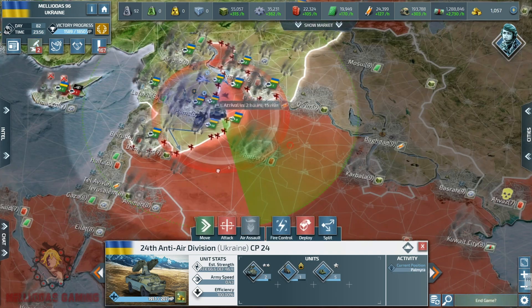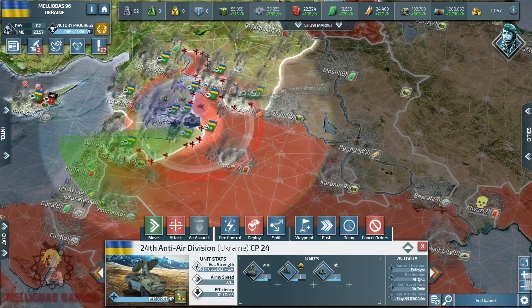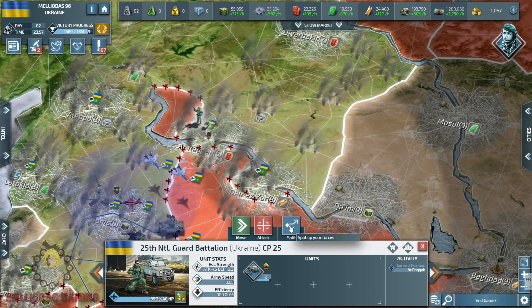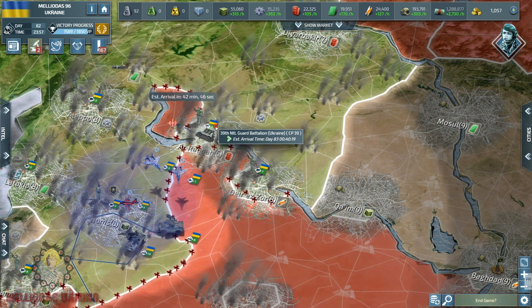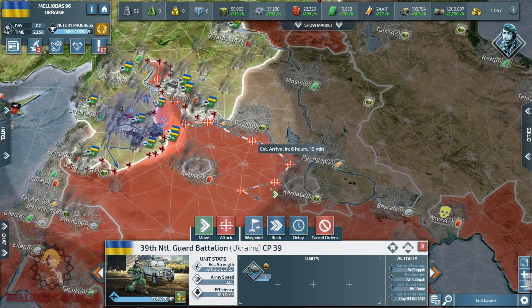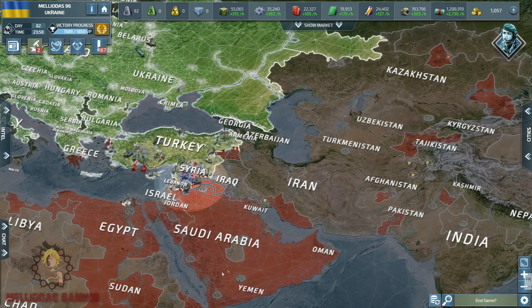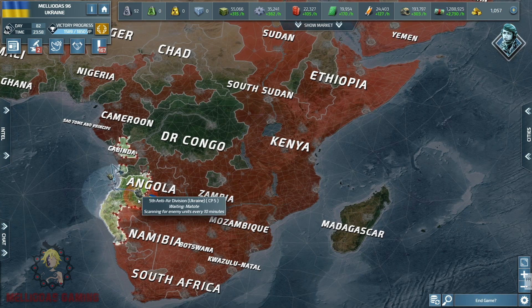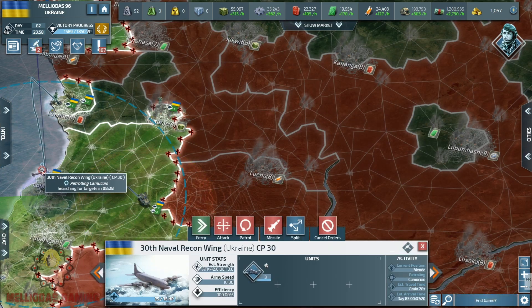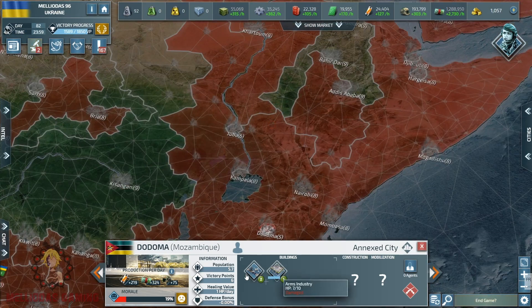Let's keep moving forward with our mobile artilleries. We smoked the rogue states in the cities of Rutba and Damascus, and my national guards entered those empty cities after they were heavily bombarded by my artilleries. That's the great thing about artillery — from distance they do wonders. No matter how many tanks or infantry your enemy has, when you have artillery you can attack from distance and wipe out their entire army.